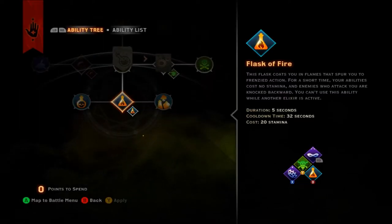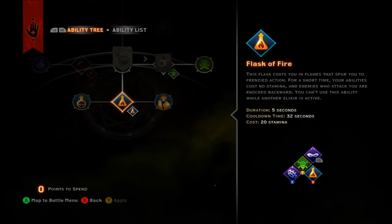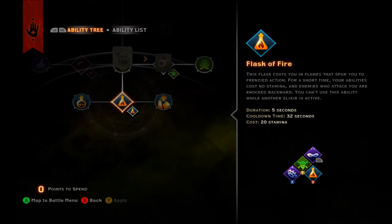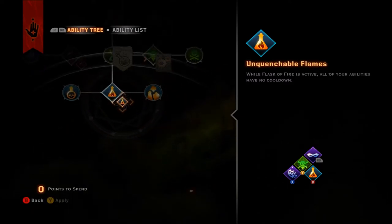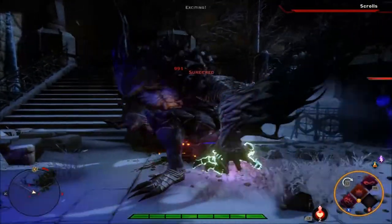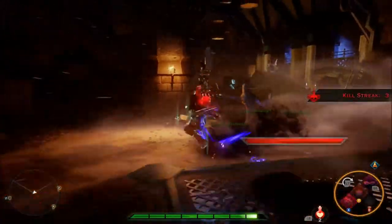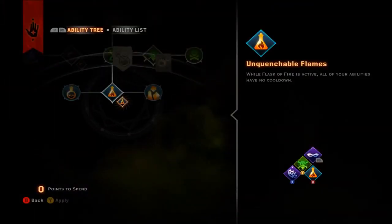And now to one of the mainstays of the Alchemist, Flask of Fire. Flask of Fire imbues the Alchemist with a fiery aura that causes almost all skills to cost no stamina and staggers enemies that hit you for a short period of time. The upgrade, Unquenchable Flames, additionally causes skills to have no cooldown while Flask of Fire is active. Note that Unquenchable Flames does not reset any cooldowns, but rather causes any abilities used while under the duration of Flask of Fire to not trigger a cooldown.